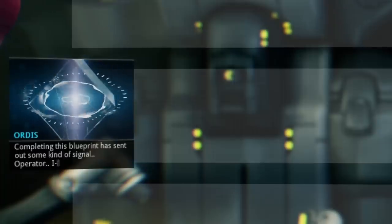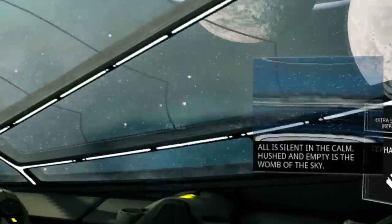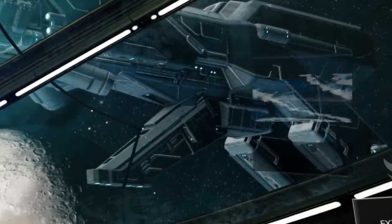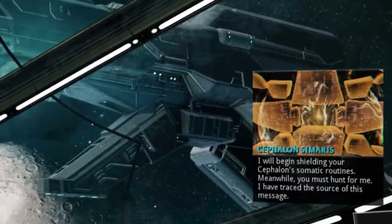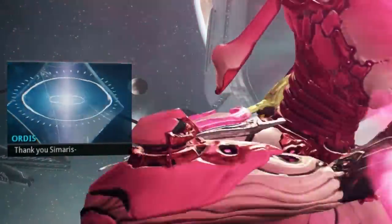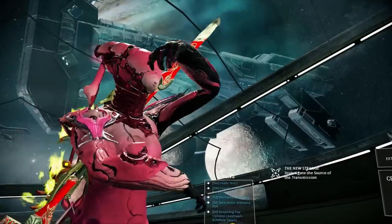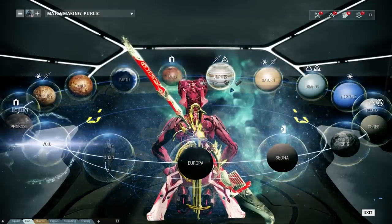We continue with the next part. Did I send out some kind of signal? Operator? All is silent in the car. Hushed and empty is the womb of the sky. Operator? I will begin shielding your cephalon somatic routines. Meanwhile, you must hunt for me. I have traced the source of this message. Thank you, Samaris. Whoever we're dealing with slaughtered the Grineer searching for the codices — it must be going after the Corpus next. Get there and intercept. So we need to do a mobile defense mission, and we need to go to Europa to do it. Let's go.